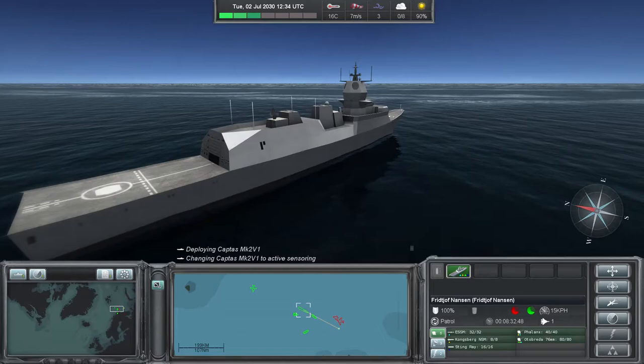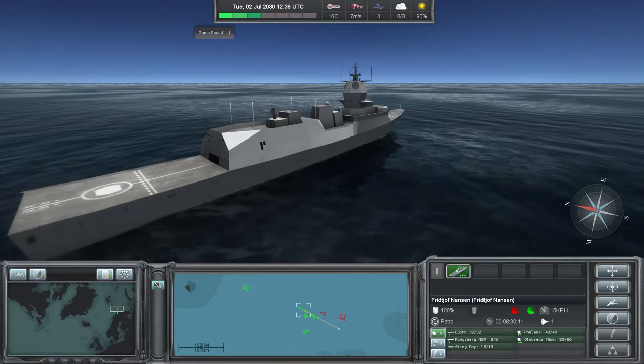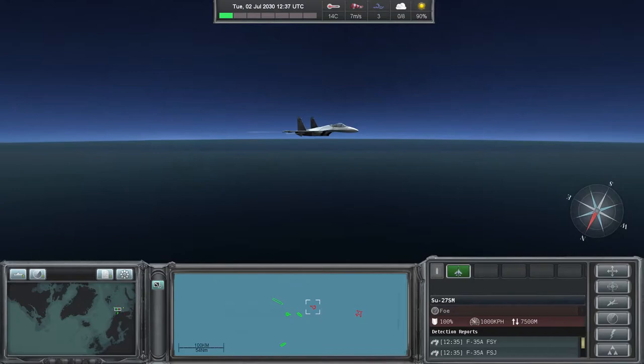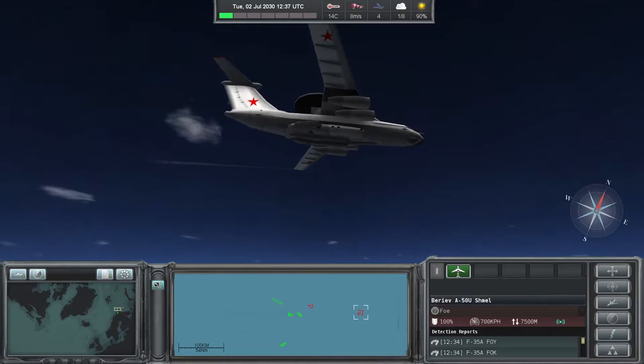We'll speed up time now and see how the scenario develops. We have these air contacts moving in on our surface ships, but there are no hostilities at this stage, so it's concerning but only concerning. We've slowed time down — that air contact is almost within range of our ESSM, and we've now identified it as a Sukhoi SU-27SM aircraft. There's the Beriev A-50U Schmel AWACS aircraft, keeping an eye on proceedings, and that is definitely a high value target if we do commence hostilities.